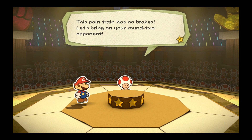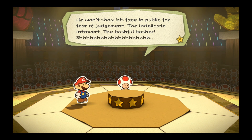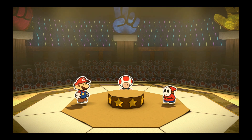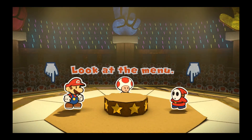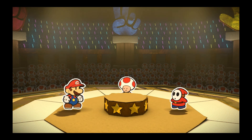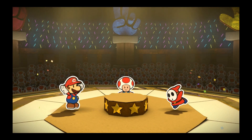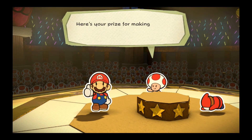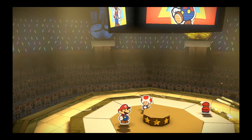This pain train has no brakes! Let's bring on your round two opponents. He won't show his face in public for fear of judgment - the indelicate introvert, the bashful basher - Shy Guy! Round two: Mario vs. Shy Guy. He'll either do a slap or a fist, so I know which one to pick. I picked paper, he picked rock which is a fist. If he'd picked backhand it would have been paper. It wouldn't have been unwise to pick scissors, but with paper I wasn't going to lose regardless - I'd win. With scissors I could win or lose.